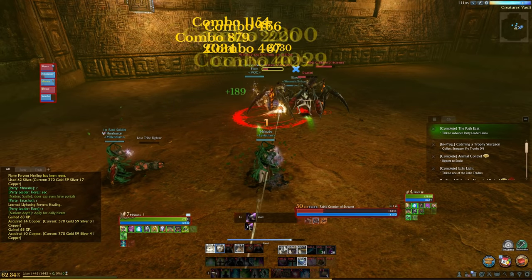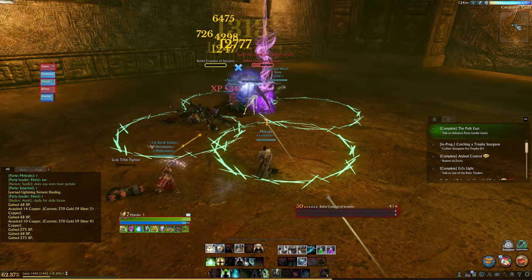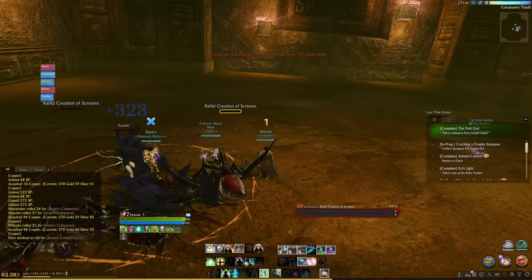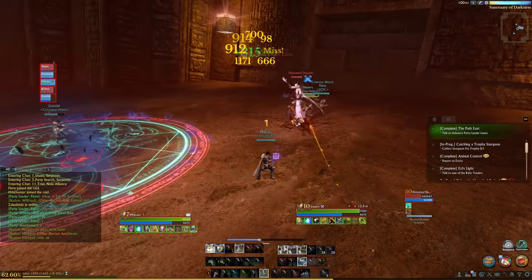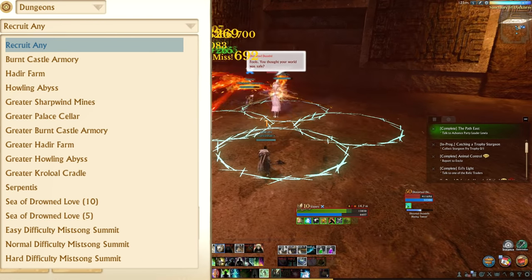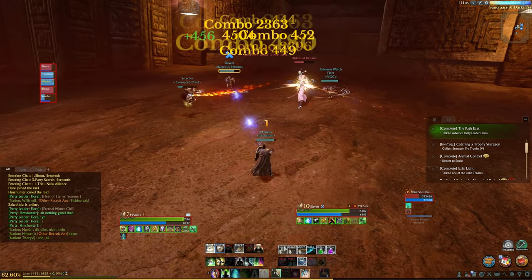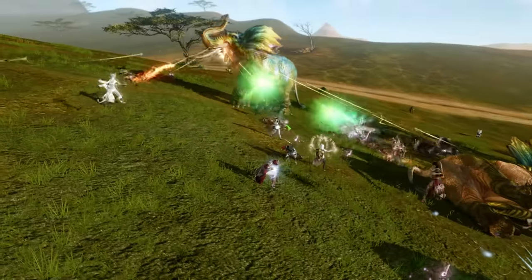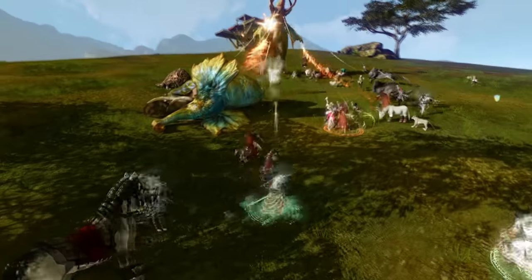Dungeons in Archeage Unchained are actually somewhat fun and the bosses have some decently interesting mechanics. It's not World of Warcraft-style PvE, but they're a decent way to make money without spending labor and something fun to do with a group of friends. Currently Archeage has 10 different dungeons — some designed for 5 players, some for 10 — each with different difficulty levels, with Mist Song Summit being the current hardest. Raiding in Archeage doesn't offer the same style of content as WoW, Final Fantasy 14 or ESO, but it has more raiding content than Black Desert Online.